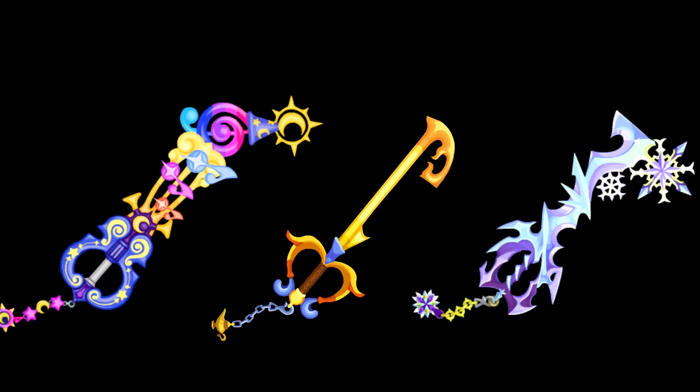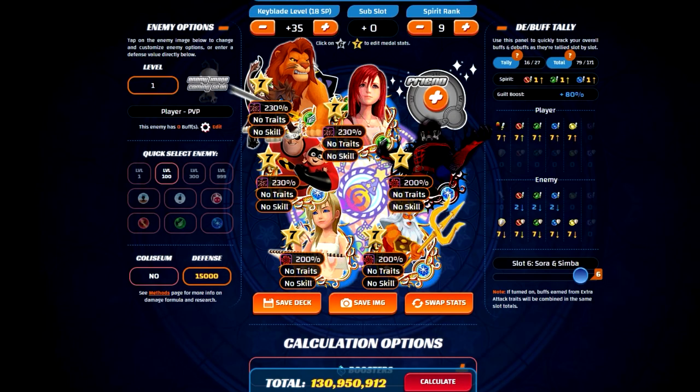Let's go ahead and take a look at the three keyblades and what their best single target or niche setups are. So we know that for this week we're using Counterpoint, Three Wishes, and Diamond Dust. Right here on the screen, we are starting off with the Counterpoint, which comes in first place amongst the three keyblades.